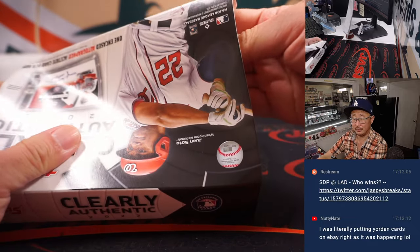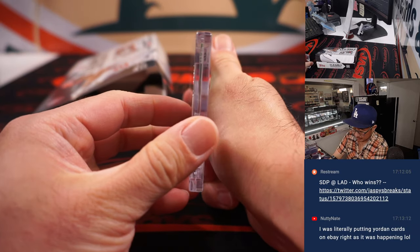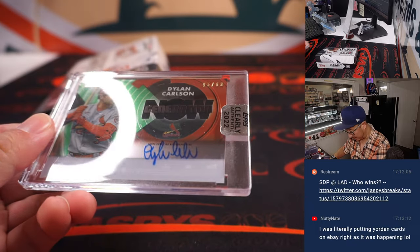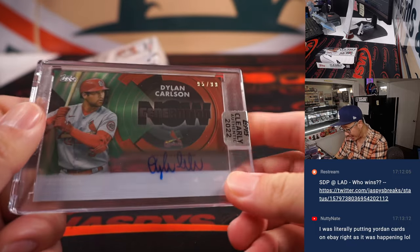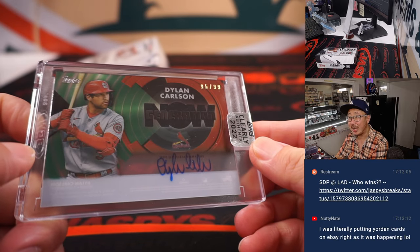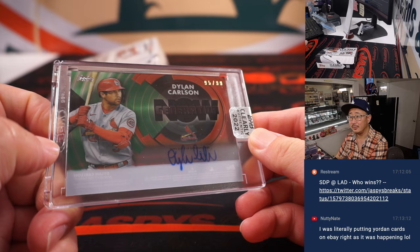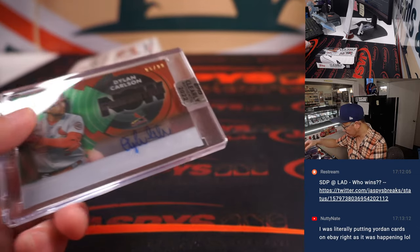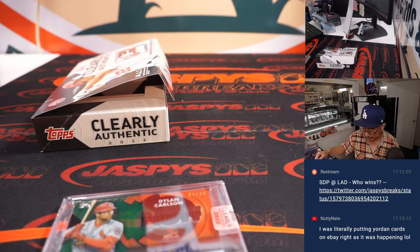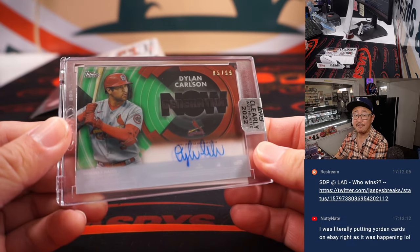Let's see what we get in here. All right, we got a nice one here. We got Generation Now — a Dylan Carlson autograph, 95 out of 99. I really love that Clearly Authentic. Ladies and gentlemen, we've got Clearly Authentic in a mixer at Jaspi's Casebreaks.com. And it's in a filler now.